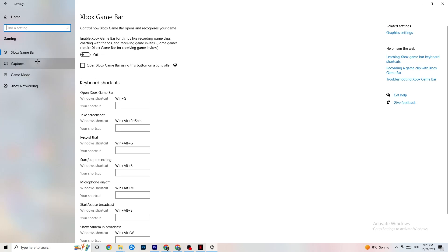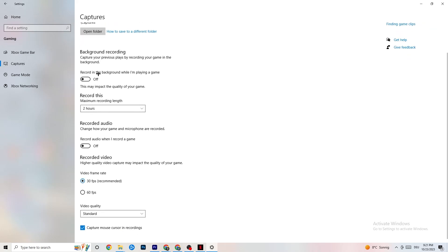Next, go to Captures. Go to Background Recording and turn off 'Record in the background while I'm playing a game.' If this is on, no wonder you're having FPS drops, freezing, or stuttering — recording sucks a lot of performance and especially on low-end PCs will cause crashing and stuttering. Also turn off audio recording; it won't impact as much but it still sucks performance. If you want to record, use another program like OBS — do not use Windows for that.